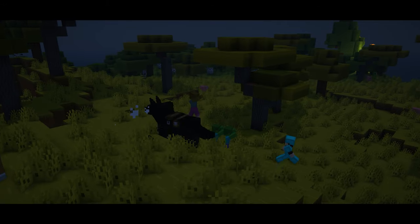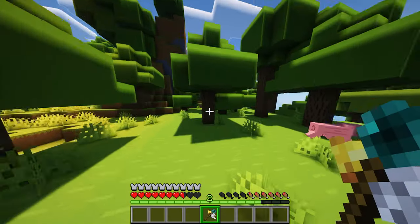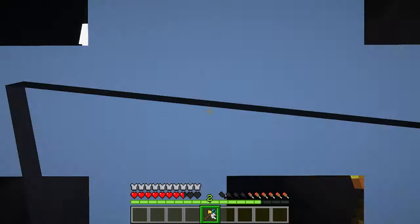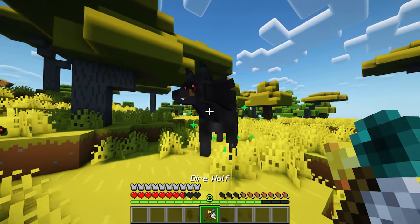Like some other pets in Minecraft, there are mounts that will defend you in battle, attacking any threat in front of them. There is also a summoning staff that allows you to summon your tamed mount short distances in loaded chunks — you just have to right-click the mount to link it first.